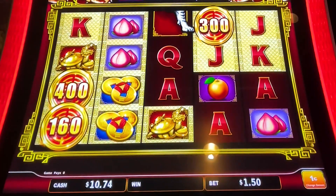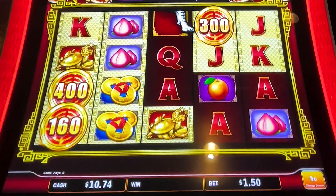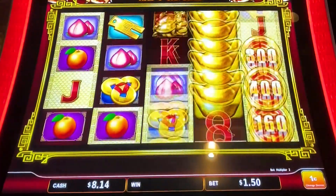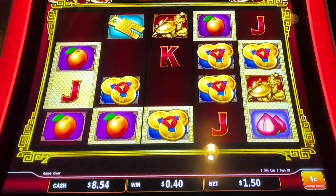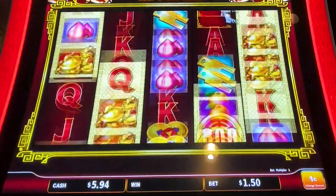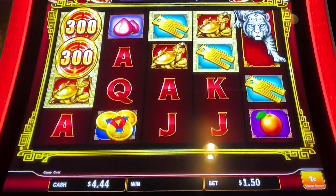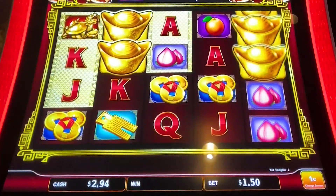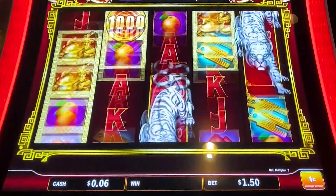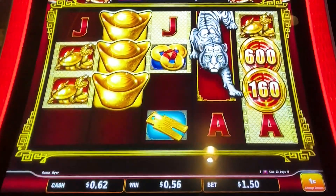All right, almost got three of them. That three from the left is the smallest one too — $15. Well, I guess the tiger is the wild. Now I guess the gold ingot is the wild.